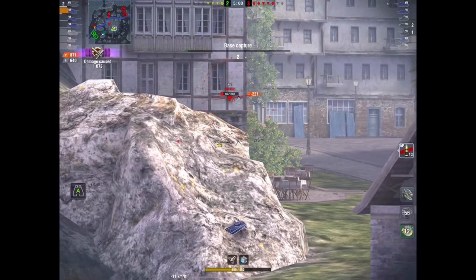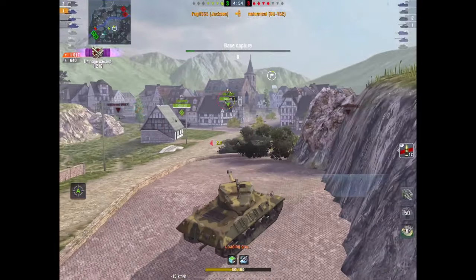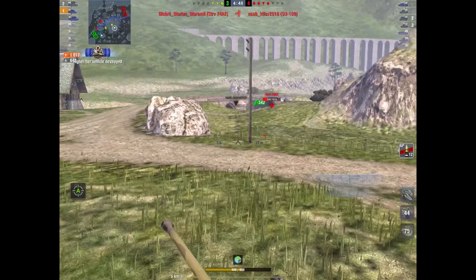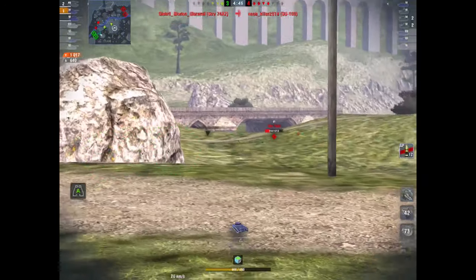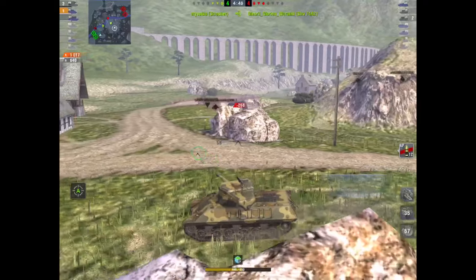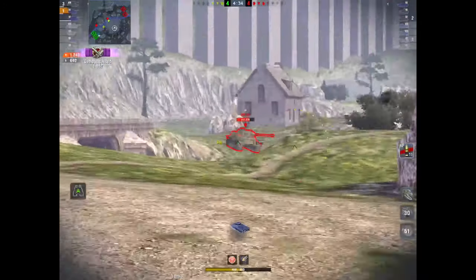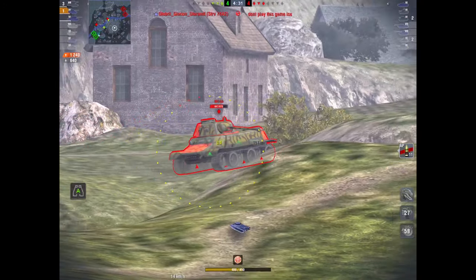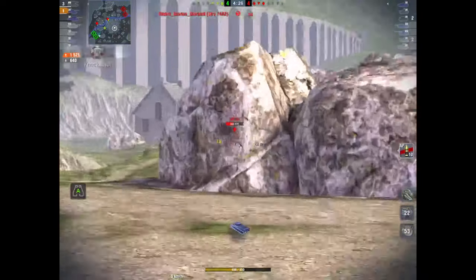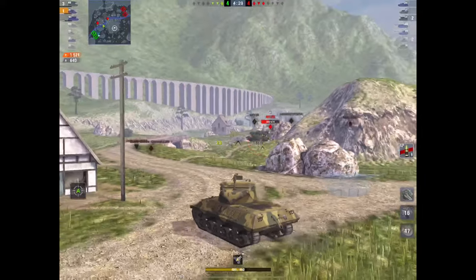I'm going to smack him in the lower plate. Look at the DPM on this thing - he hasn't got a hope. There goes an SU-152. We've done just over a thousand damage, we've taken out a pretty formidable tank. The odds are against us here - it's four against three. One of the three on our team is a Smasher and he's playing pretty well. This MT-25 - I have no clue why he hasn't bothered to focus me, but he's more concerned with the Smasher. That gives me the opportunity to just plow shots into him because the gun is so accurate.